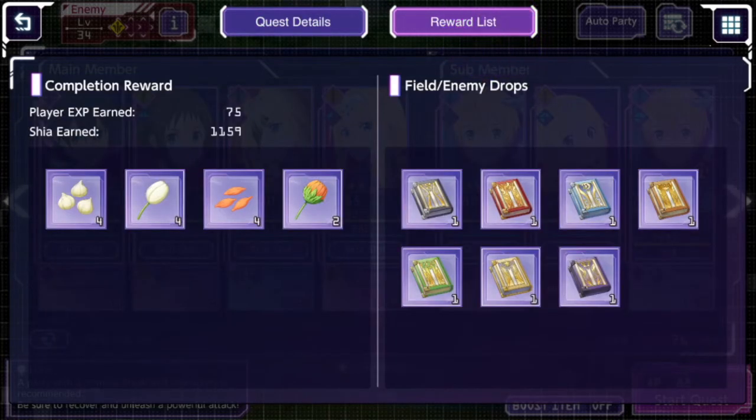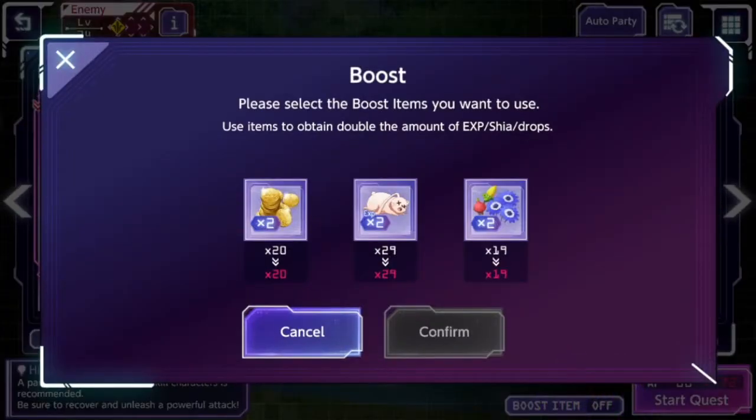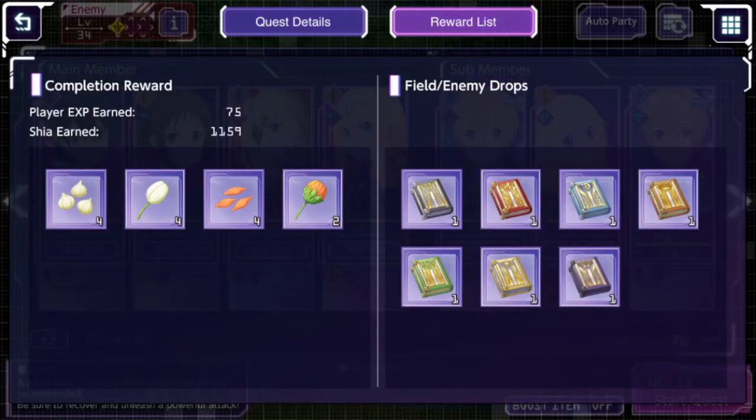It's also good to look at the reward list — you can see what you get on completion and the field drops of the enemies. It's pretty important to know what enemies will drop because that affects your boosters too. Down at the bottom there's a boost item you can use. There are three different types: get more money (Shia), get more experience, or get double item drops from enemies.